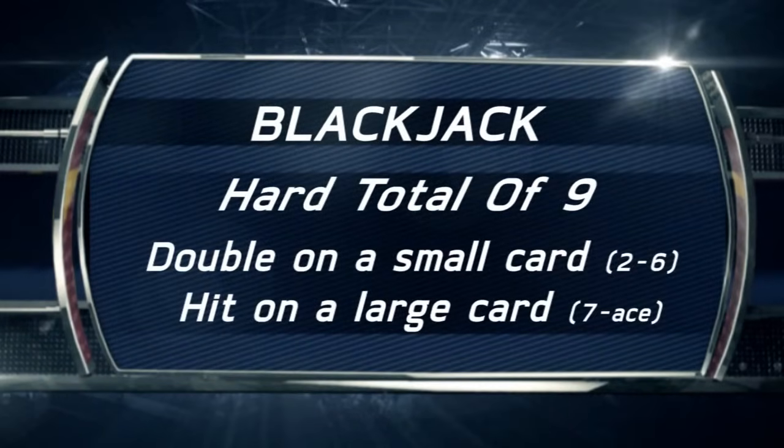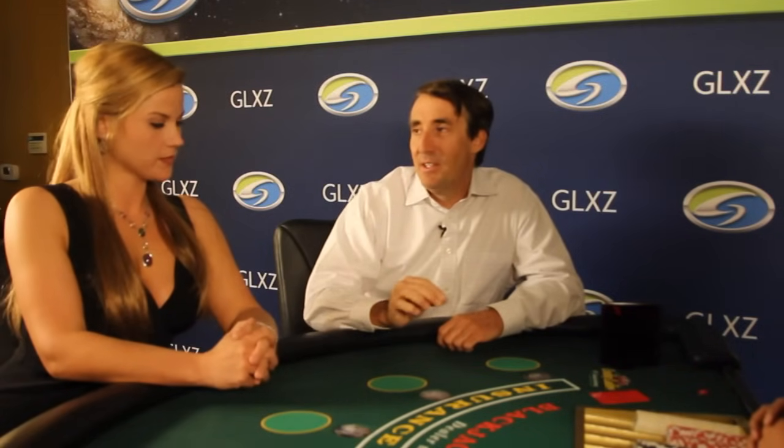Next, let's talk about hard hands where doubling is a viable option, meaning a hard 9 to 11. If you have a hard total of 9, you want to double down if the dealer is showing a small card; otherwise, you hit if the dealer is showing a big card. With a 10 and 11, the rule is you want to double if you have more points than the dealer. If you have a total of 10, you double down if the dealer is showing a 9 or less; otherwise you just hit. If you have a total of 11, you double down if the dealer is showing a 10 or less. Think of an ace as being worth 11 points, so if you have an 11 and the dealer is showing an ace, you're just going to hit.